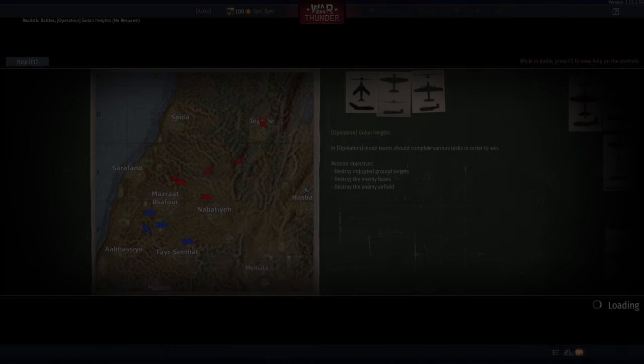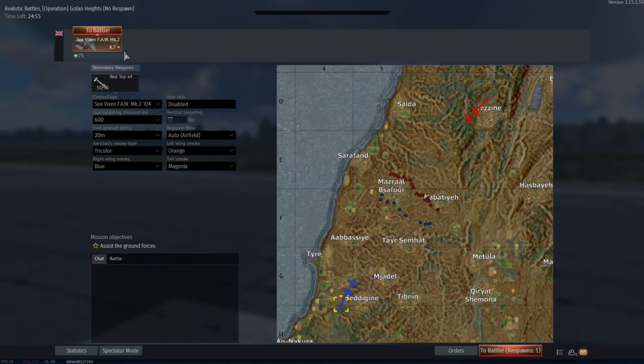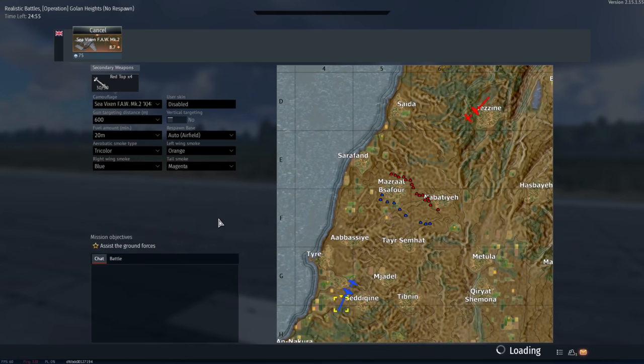G'day ladies and gents, welcome back to War Thunder. Today we're going to have a look at a plane that is a little bit strange. This is the Sea Vixen FAW Mark II. It's been on the channel before but I like this plane so much that we're going to give it another look.